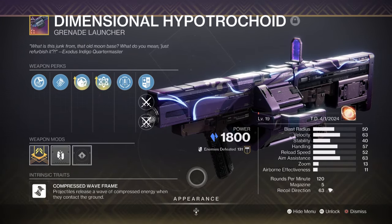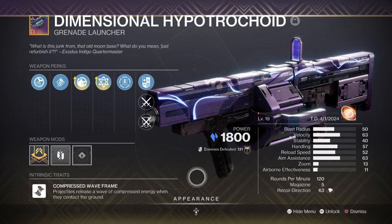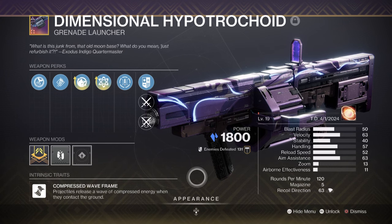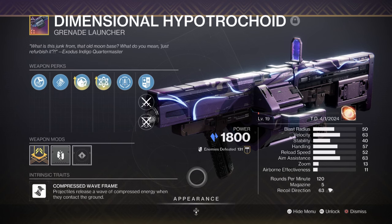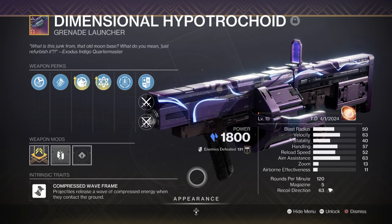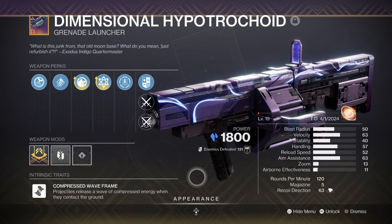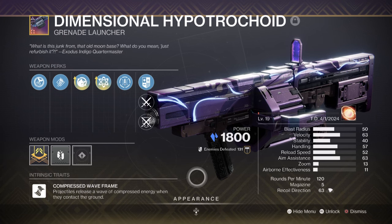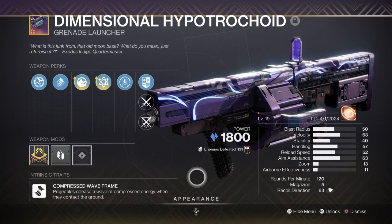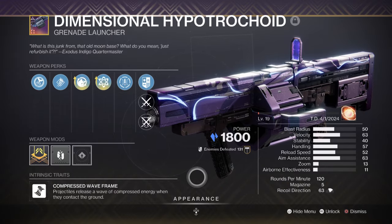For Heavy, we have the Dimensional Hypertroid Grenade Launcher with Chain Reaction and Field Prep. This is a weapon that I've not heard many people talk about since Lightfall released. It's the first heavy waveframe to be added to the game, and even though we have primary and secondary waveframes that offer more versatility, the heavy frames are hitting a lot harder with thanks to a recent buff. They do serious damage now, and even though my perks are more focused on add-clearing, it still gets the job done against mini-bosses and bosses. You'll be surprised how good they are now.